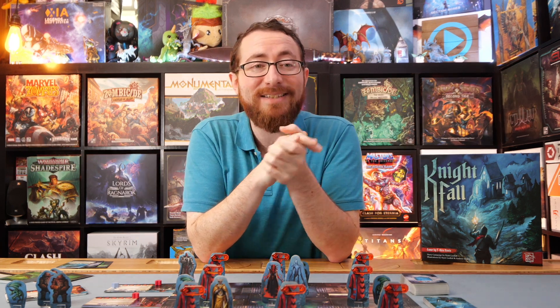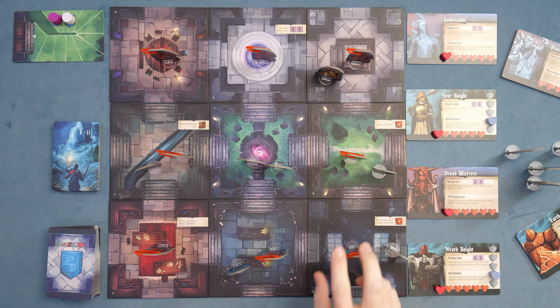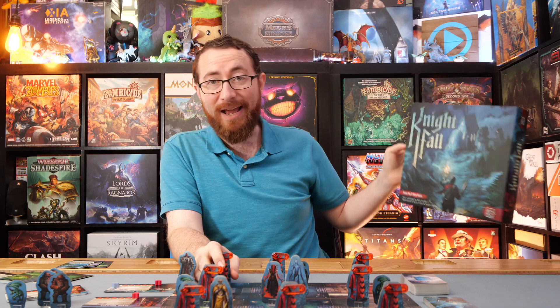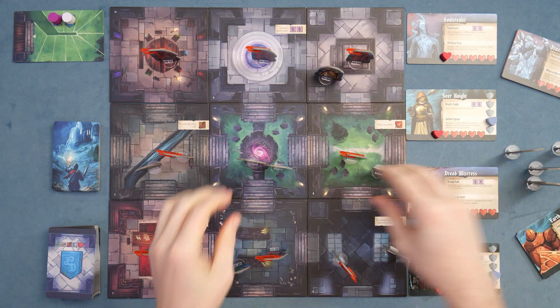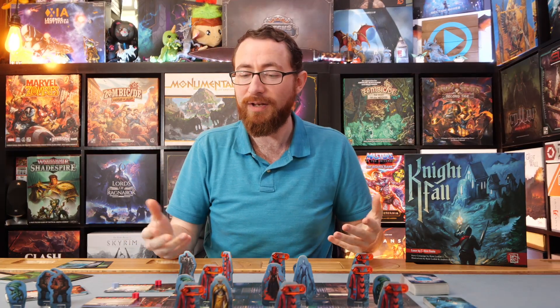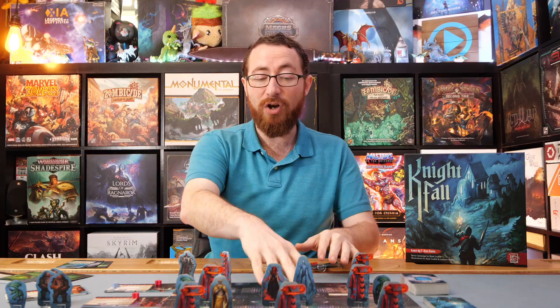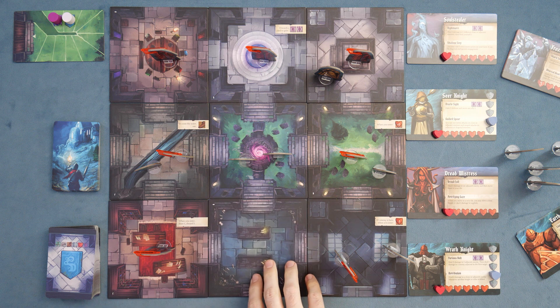As for what I like, first of all, the production value is gorgeous. The art is by Andrew Bosley and Ryan Lockett. Even something as simple as these character tokens — each character has their own art, and everything just looks beautiful. It's mostly cards and a few tokens and clips, but the presentation looks great on the table. It's a beautiful production that pulls you into the world. The tiles are double-sided — you'll usually play one side, but in story mode you'll have other scenario-based tiles representing different locations.